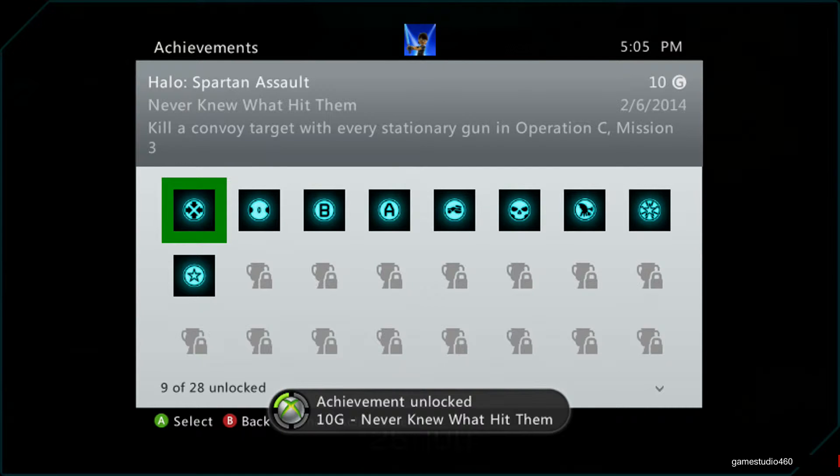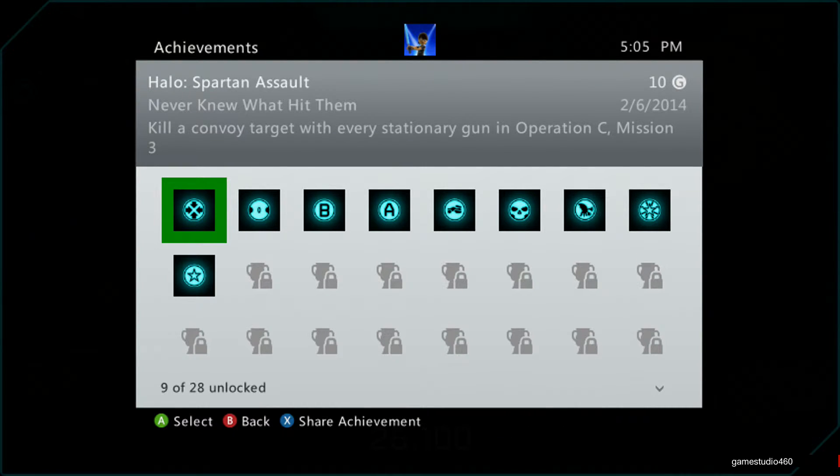Kill a convoy target with every stationary gun in Operation C, Mission 3 — there are four stationary guns, and that's how you do it. Thanks guys for watching, I hope this guide helped. Like, subscribe, comment, give me any tips to improve my videos or if you have any requests. I'll see you guys in the next video. Goodbye.